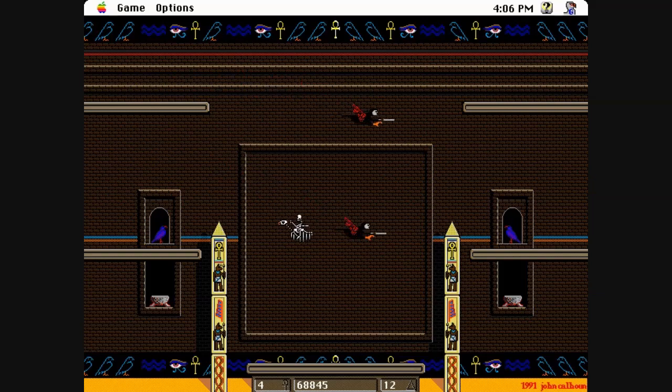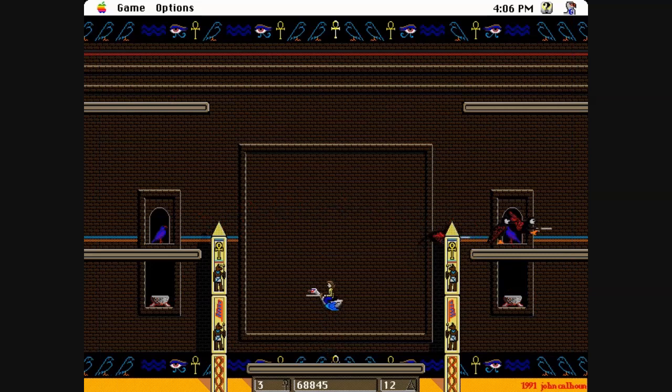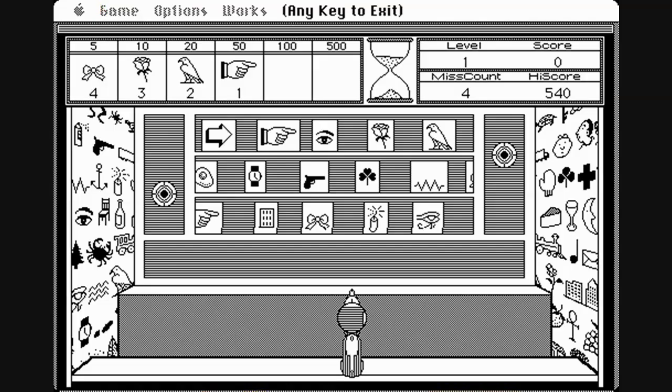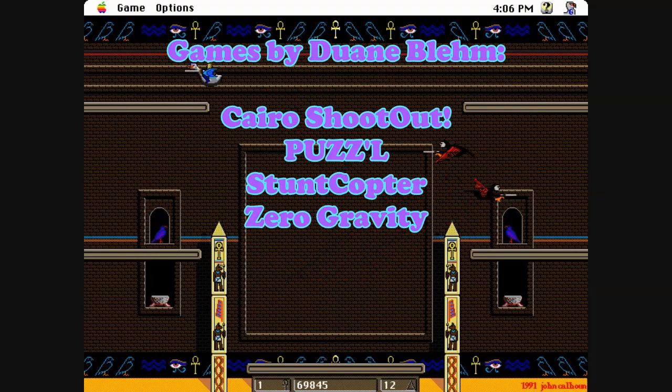As a side note, Joust would get an official Mac port in 1994 from Digital Eclipse. As for why Calhoun went with an Egyptian theme, he believes it was inspired by the old Macintosh Cairo font, which included some glyphs. This font was also an inspiration behind Cairo Shootout by Dwayne Blem. Glypher is dedicated to the memory of Blem, a valued member of the Macintosh community who tragically passed away at a young age.